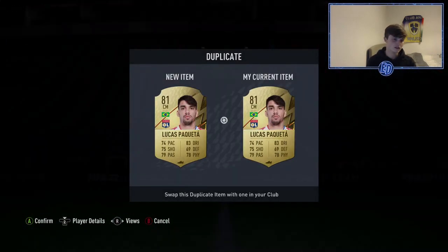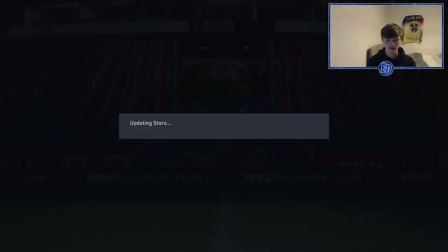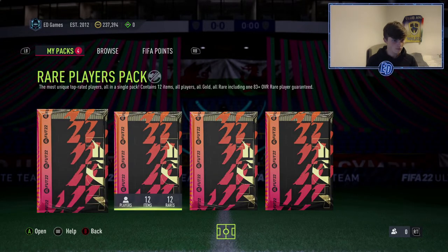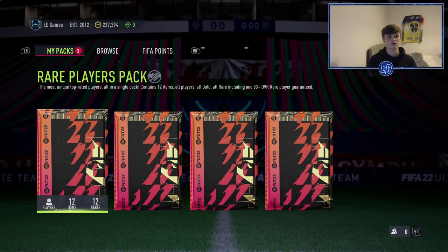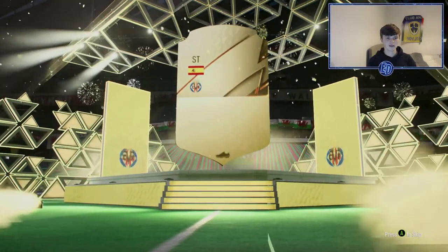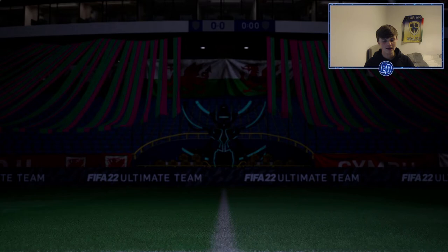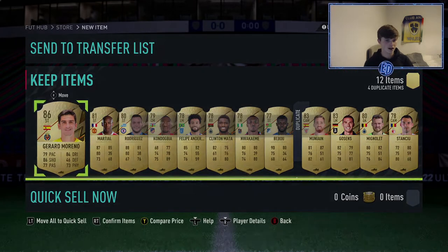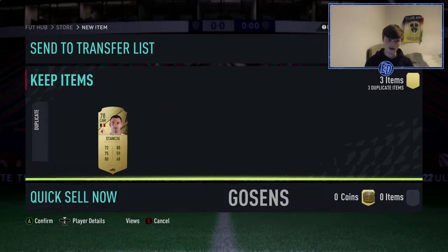We've already got duplicates — please don't be untradeable. They are. Upgrades are gone, he's just going to go in the bin for now. We have 250k packs and two 100k packs. We get a walkout — it's an 86. I didn't even know he was an 86 walkout this year. Not bad, I'll take that — it's going straight into the icon SBC. I've got an 86-rated squad to complete, so he is perfect.